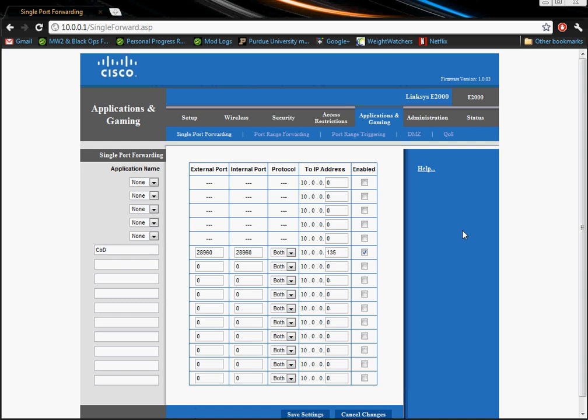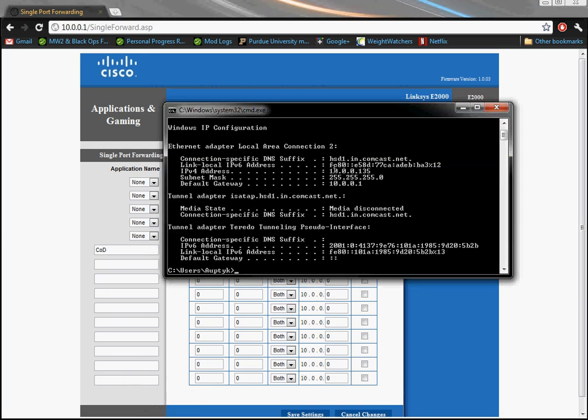Applications and Gaming is what you want to look for. 28960 is the important one — it's a UDP port, but I just set it to both anyway. Some will make you name it, but the external port is 28960, the internal port is 28960, both. This is the IP of your box that we saw earlier.